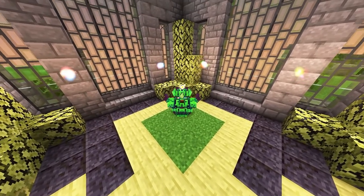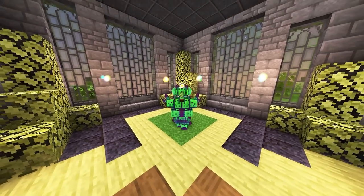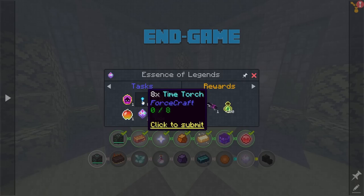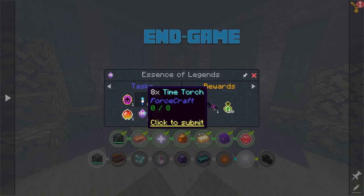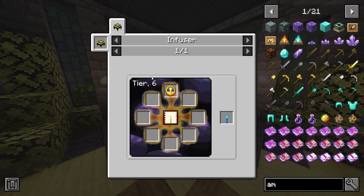Today we get started with something very special — the Forcecraft mod. Later on down the road we're going to need something called a time torch; we'll need eight of them. The time torch actually accelerates tick speeds of things around you — mobs, entities, crops — similar to the Project E Watch of Flowing Time.